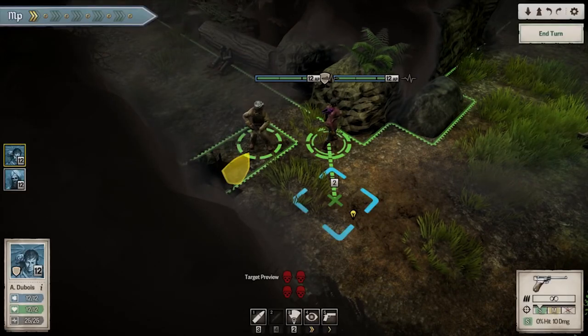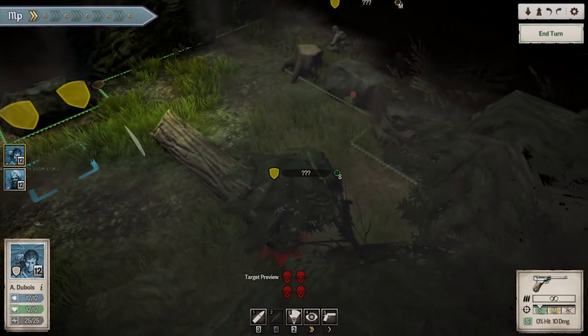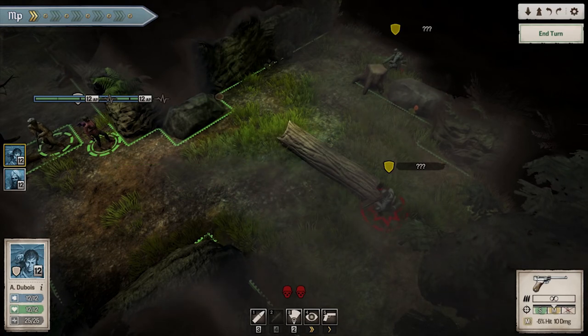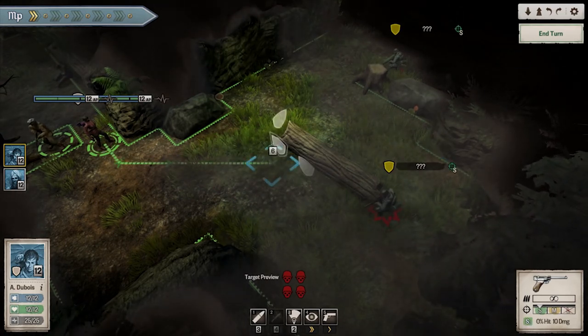First off, I'm going to select Arianne and move her up. You can see the shield icons indicate where there's cover, and I really don't want to leave her exposed without cover — that's quite a crucial part of the game.